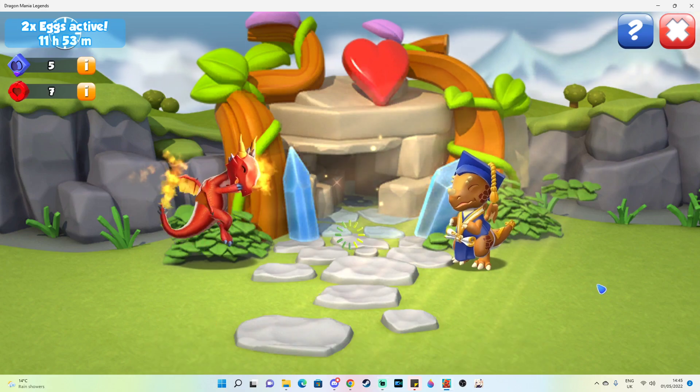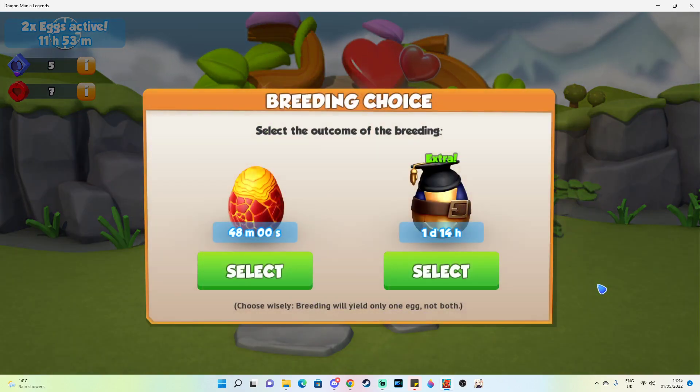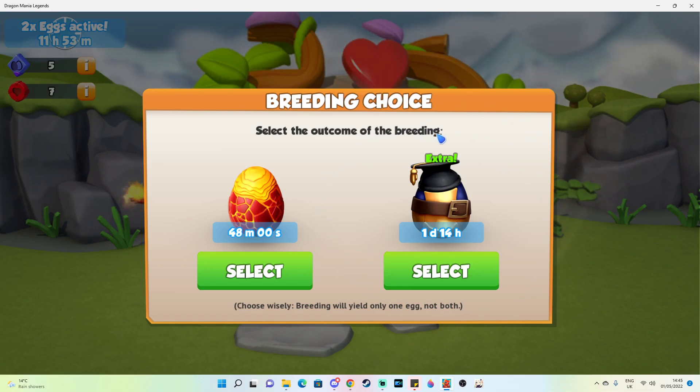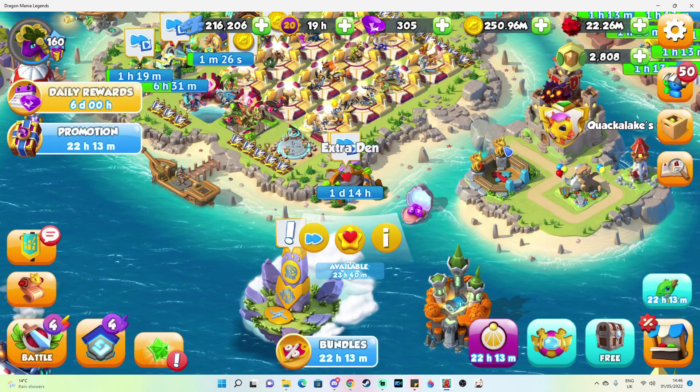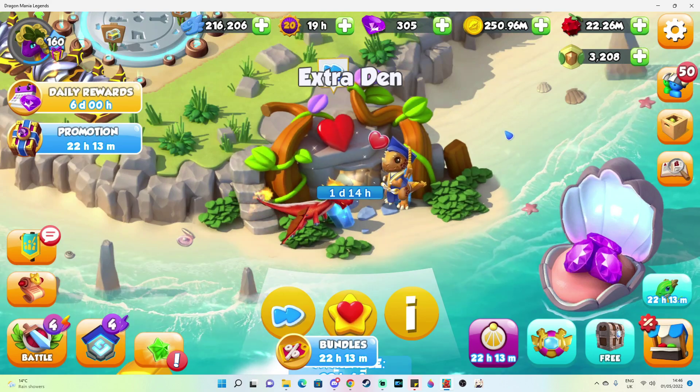You're looking for a 2-day breeding time, reduced to 1 day and 14 hours with VIP level 2 or higher active, to know that you have bred the Hogwind Dragon since he is a legendary. So if you see that 2-day timer, then congrats — your breeding has been a success.